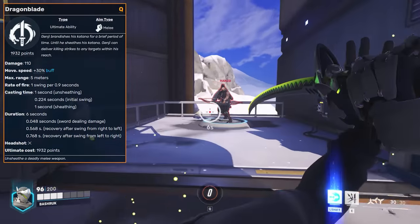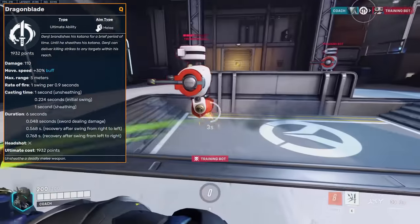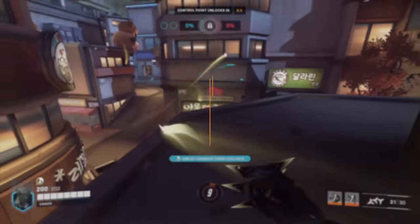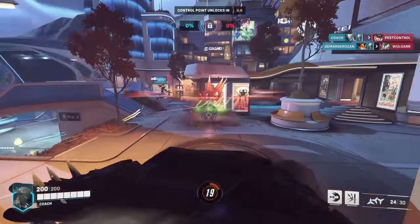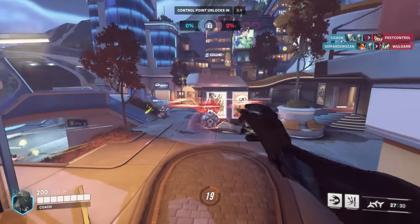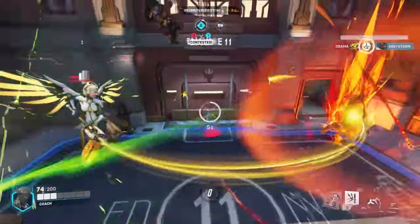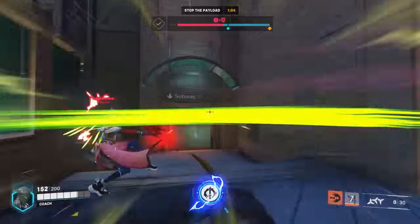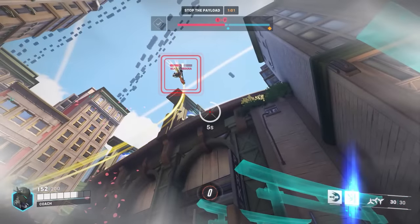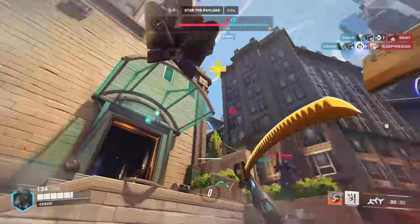Dragonblade gives you a 30% movement speed bonus with a 6 second duration. You will normally be able to get 7 swings out of it, but if you learn to animation cancel with his dash, you can get up to 9 swings out. Animation canceling is a simple strategy where you cancel the initial animations of throwing your shurikens or slashing with your Dragonblade with a dash or a melee. To do this, it's really just as simple as pressing your dash button as soon as you slash with your blade, so that it does the initial 120 damage, and immediately afterwards you're dashing through them dealing 50 more damage. Then you can turn around and swing once more to finish them off and lead into another dash towards another enemy. This is why it's crucial how you position yourself after your dash. If you dash behind an enemy and you line yourself up towards another squishy enemy, your second dash to finish them off can easily hit another enemy, thus doubling down on the damage of your dash, allowing you to get even more swings out of your blade.